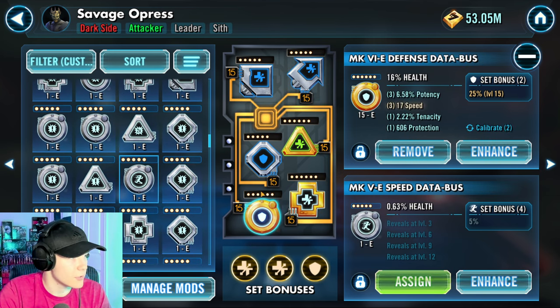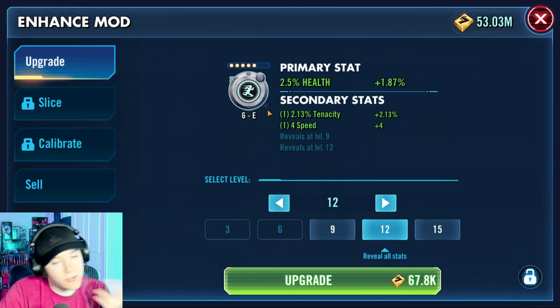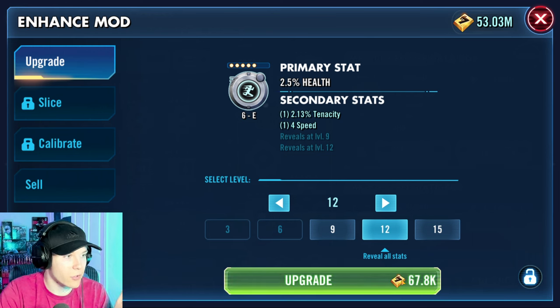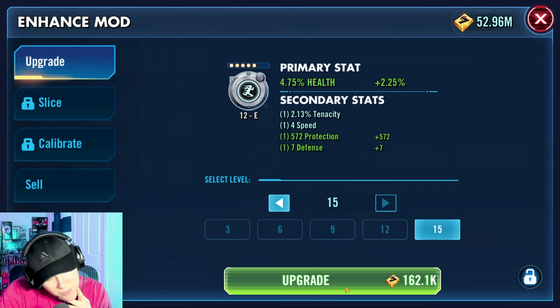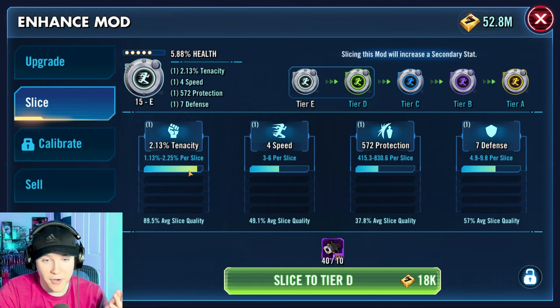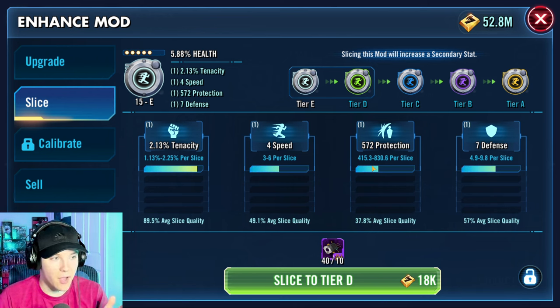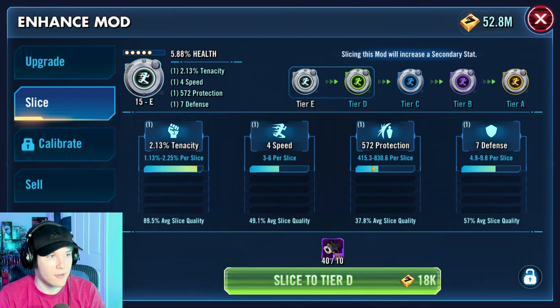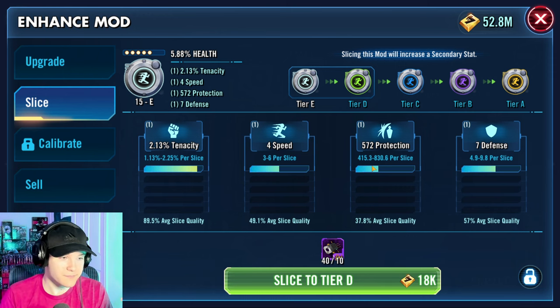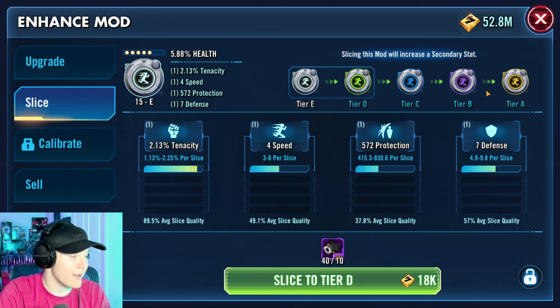Another thing when upgrading your mods: don't touch a mod unless you have it equipped on a character. Upgrading mods like this is such a waste. Why would I upgrade this mod if I'm not equipping it on a character? It has a little bit of speed, but if it's not needed for anything, why upgrade it? This is 18,000 credits just to go to tier D. If you want to upgrade the mod all the way, that's so many more credits. If you're not going to use the mod, it just doesn't make sense. Sell your mods often. Be careful with the mods you upgrade.